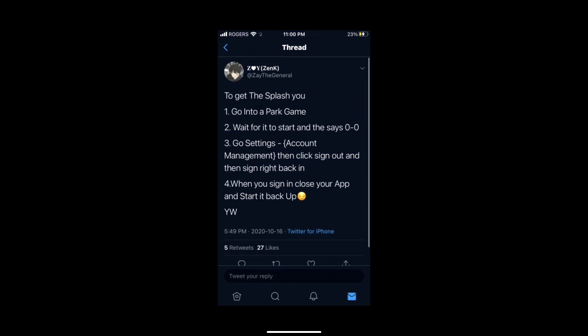You have to go into a park game and wait for it to start. Once it starts, when the scoreboard is zero-zero and everything is just setting up, go to Settings, then Account Management, click sign out, and then sign right back in. Once you sign in, close your app and start it right back up — and there you go, you'll have the NBA 2K20 green light animation.